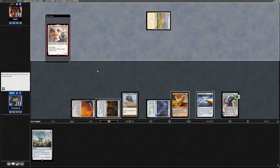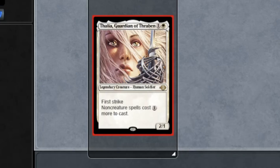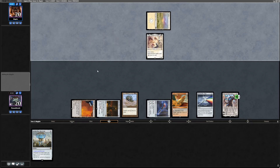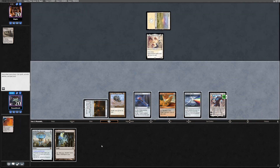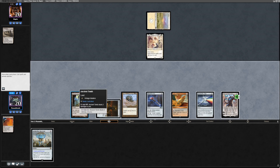They put in a one-mana Thalia, Guardian of Thraben, which undoes a lot of what my Helm of Awakening did. They play a Wasteland and blow up my City of Traitors. Seems decent. We draw another land — I'll play an Ancient Tomb.